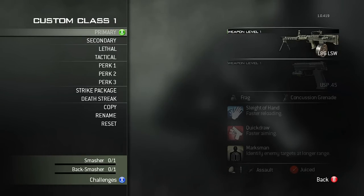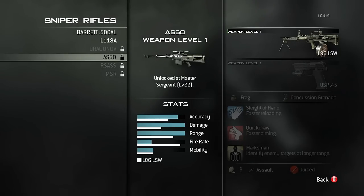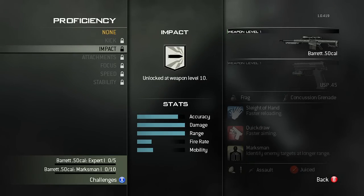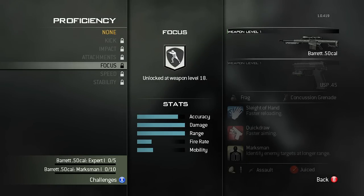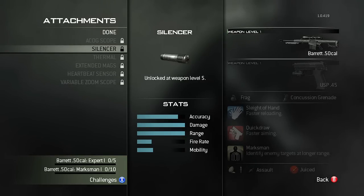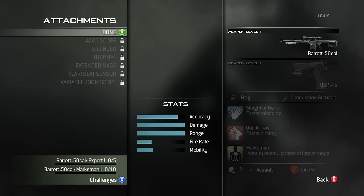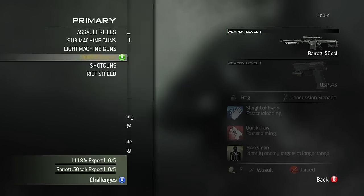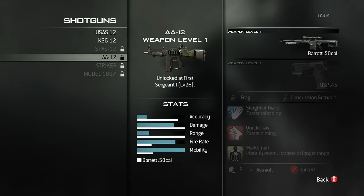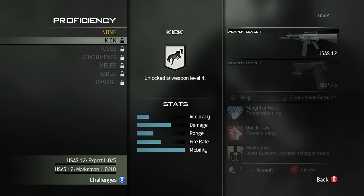Something you may want to know about weapon level: if you want to level up and can't get headshots, a quicker way to do it is to keep changing attachments. Proficiencies don't contribute towards your weapon level — they contribute towards your character level — but changing your proficiency won't increase your weapon level. What changes your weapon level is kills, headshots, and changing your attachments.